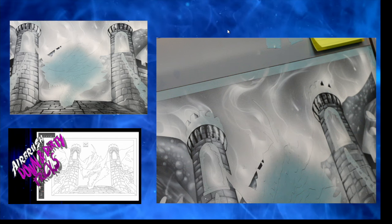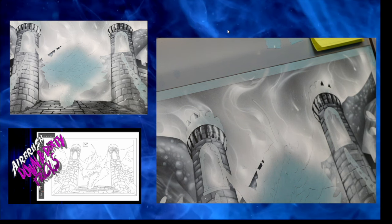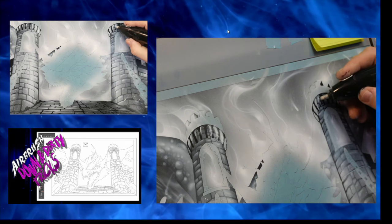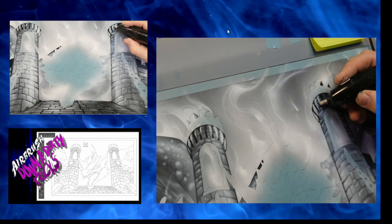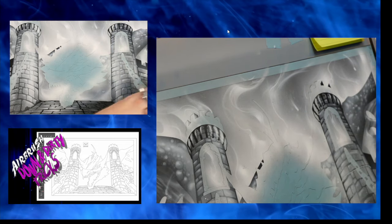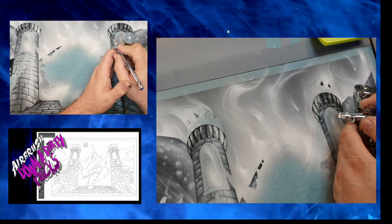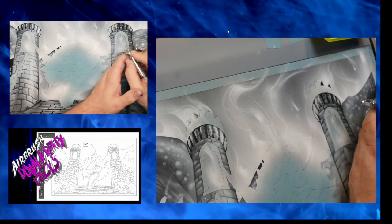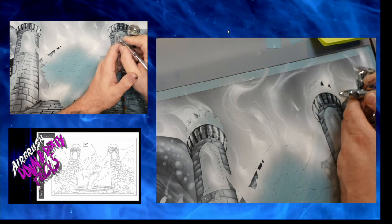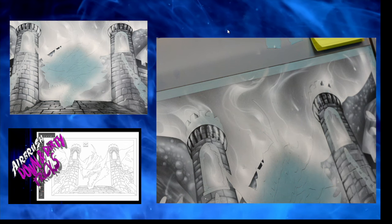I'm actually going to take my electric eraser here — I did a little blowout right there, a little too much. I'm just going to blow that out, put a little soft shading in there like that — a little bit down the bottom, a little bit up here. Easy peasy.